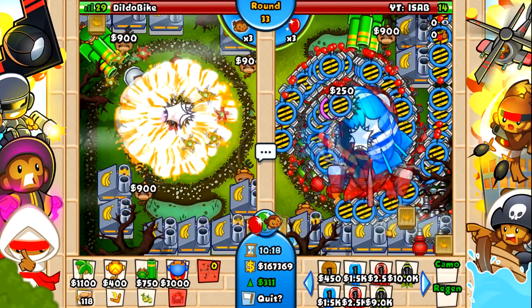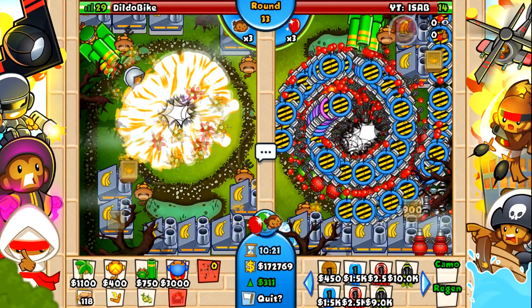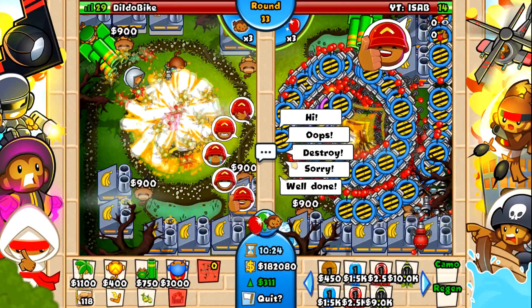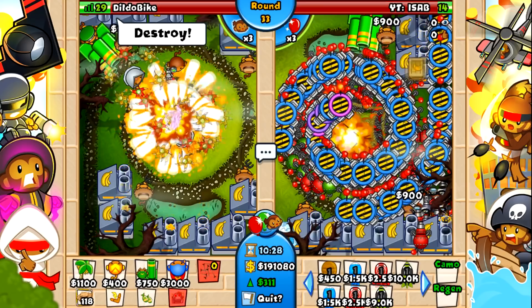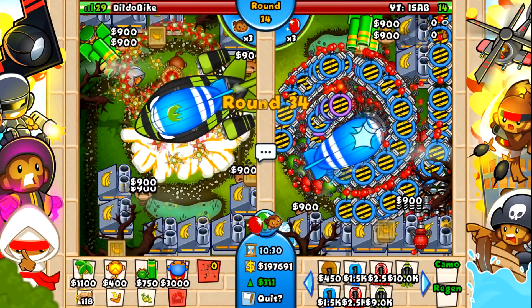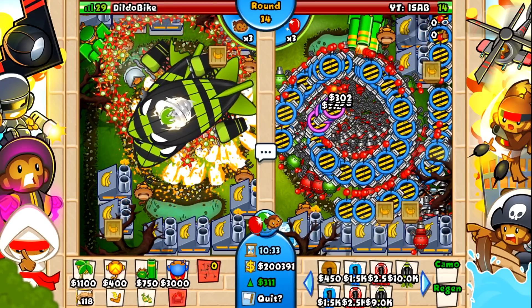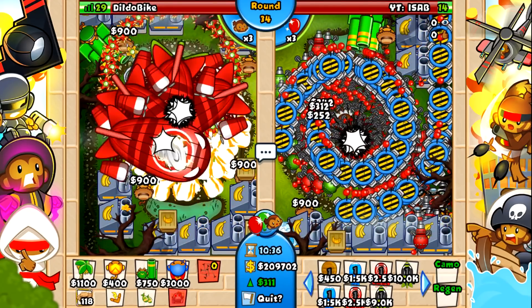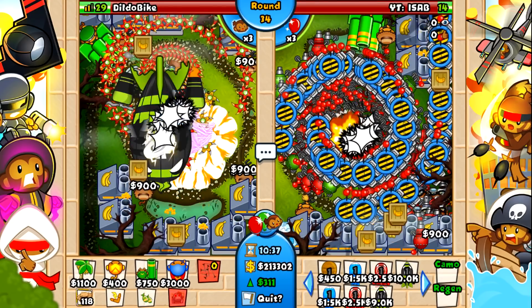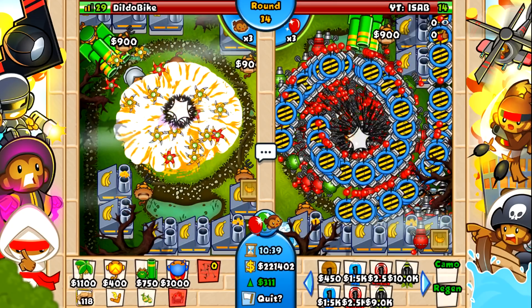So the specifics of these upgrades: the right side boomerang ability costs 13,000, and it gives you a new ability that's better than turbo charge with a base attack that does so much more. If you've already activated the normal turbo charge ability then upgrade to the new boomerang, the ability does not reset — you still have to wait, which is a bit of a shame. You can get screwed over by that. Also these round 34 ZOMGs — absolutely dusted.